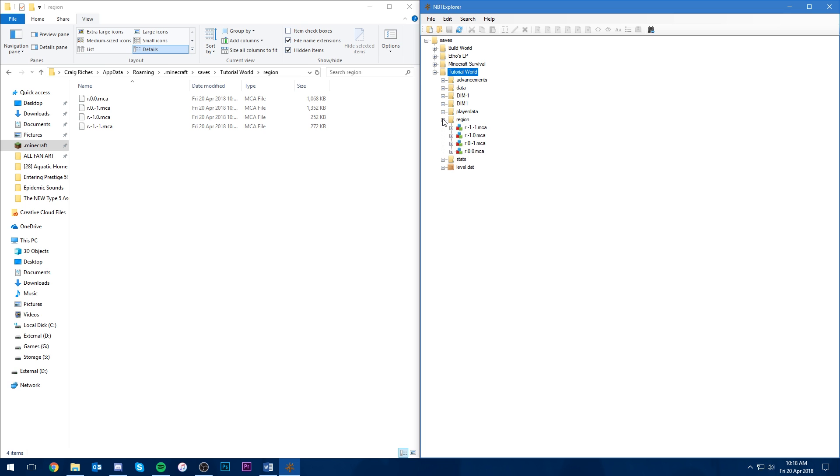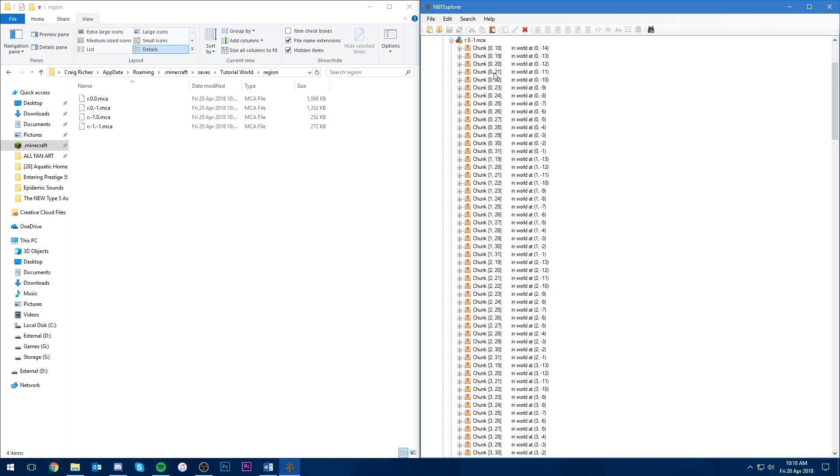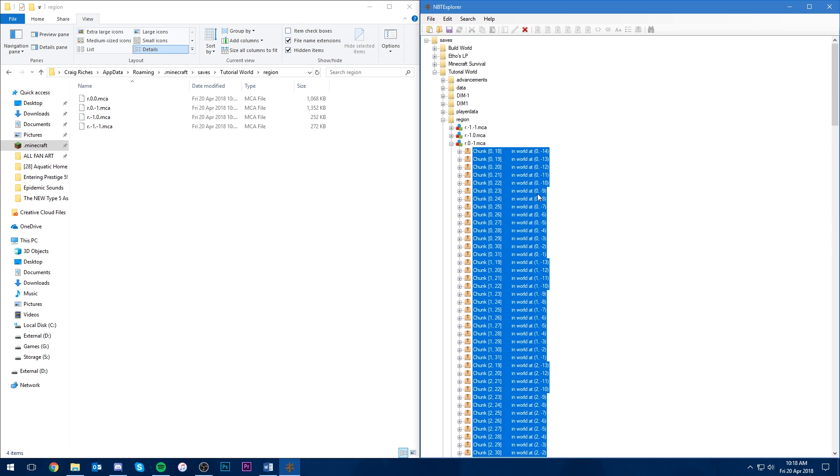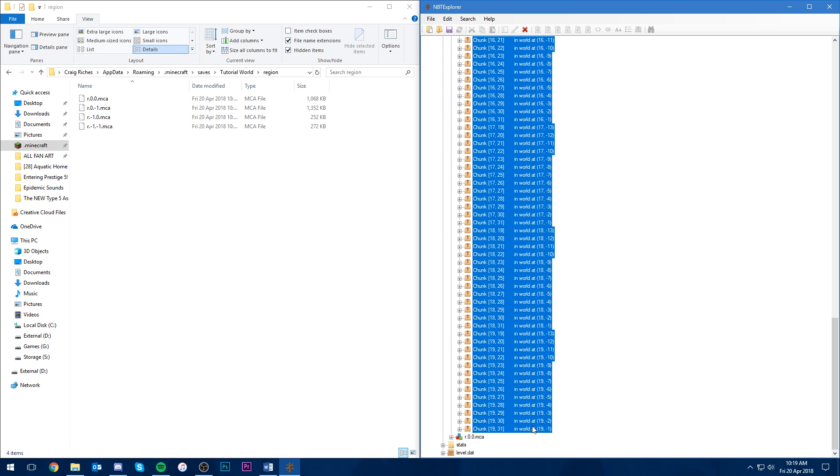We navigate into the region folder and as you can see there's a bunch of files — these contain the chunks for your world. In NBT Explorer we navigate to the same folder and see the same four files. The useful thing about NBT Explorer is each chunk shows its world coordinates. What I'm looking for is 7 and negative 1, which I think is in this file. Navigating down, there it is — 7 and negative 1. We also want 8 and negative 1. Those are the two chunks we want to keep in this file.